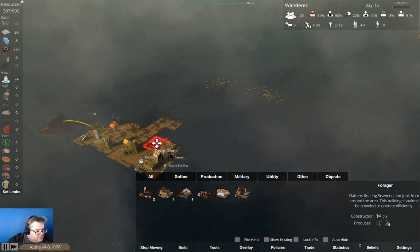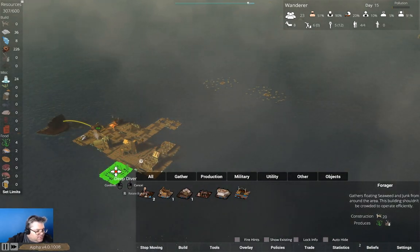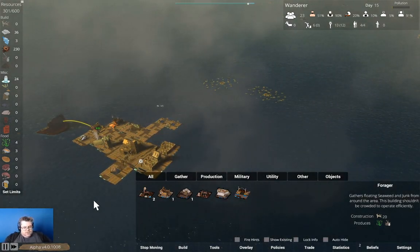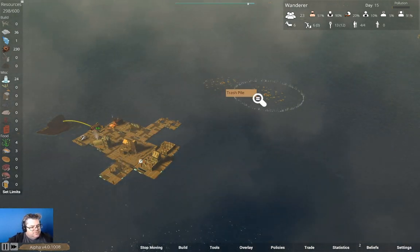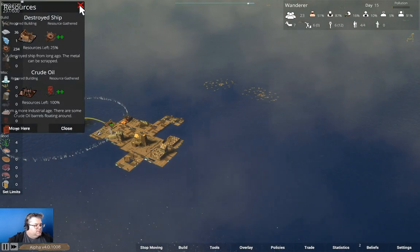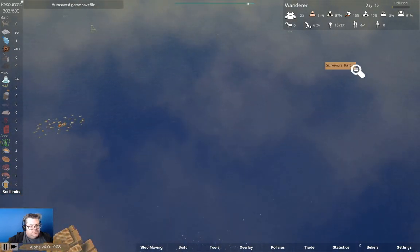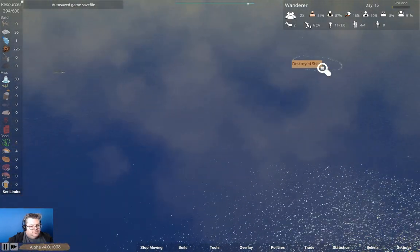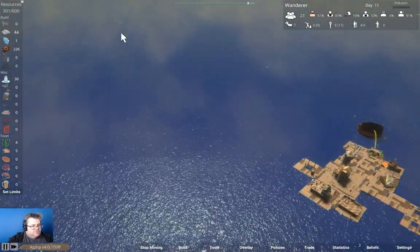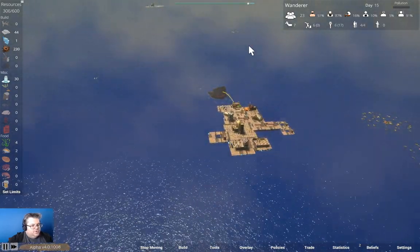I think we want a deep diver, which we can put right about here. The deep diver is going to collect some stuff. We are working our way through that wood, driftwood, survivor's raft, destroyed ship. Drifting resources, crude oil, whale, driftwood over that way.